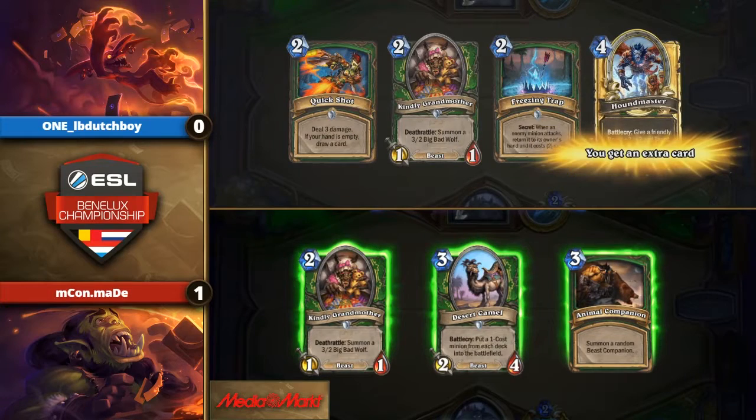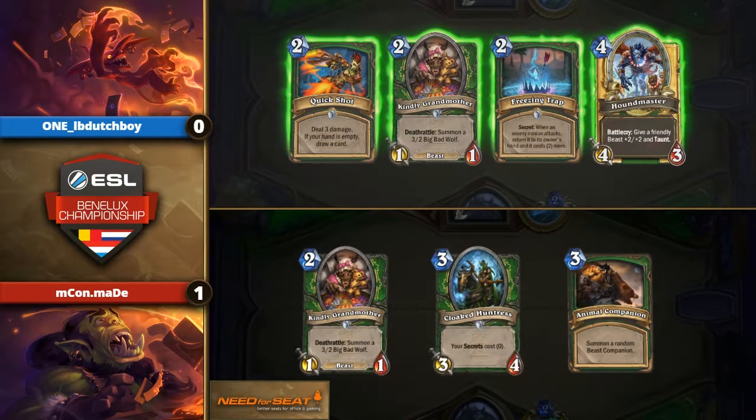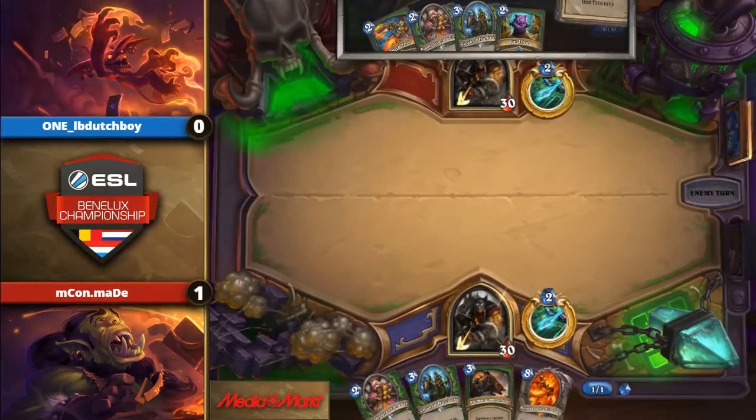Maid is bringing some interesting decks here — he's also bringing the Camel Hunter. I'm surprised to see Maid bringing this. It's probably not that great against LB Dutch's lineup — he's playing Zoo, another Hunter. But maybe he was thinking he has to counter something like Druid or Control Warrior. Maid is well known for preparing a good lineup instead of just bringing good decks. He's not the player that just brings four meta decks. Last week he literally made a strategy every single week — he brought Priest to counter Racha's aggro decks. It's not working out that well since he's 3-3 right now, but if he wins this match, he's probably sure to get into the final.